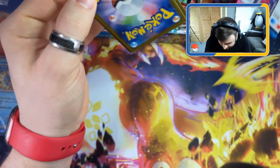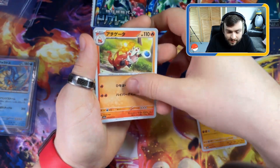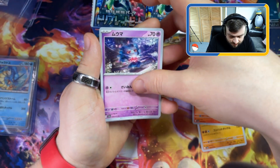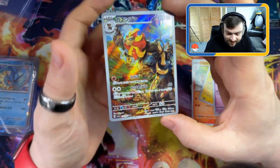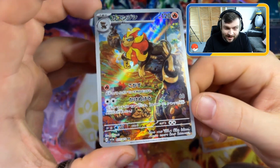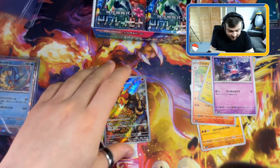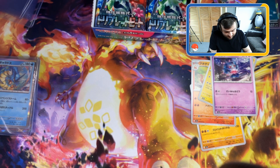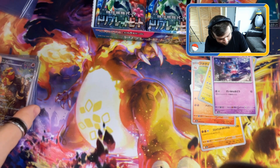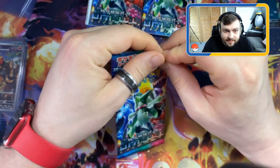Starting with a fire type starter - always a good sign. We have the Tauros, Fuecoco, the bird I couldn't catch, and another duplicate. Finally - we've got some sort of full art! We've got the full art fire dog - I can't remember his name, but it is the full art version. Look at the way it shines! This set does have some hits in it. We're going to sleeve that and top load it, keep it safe.